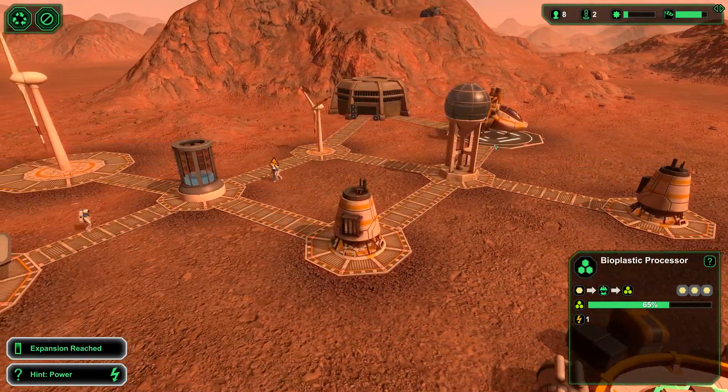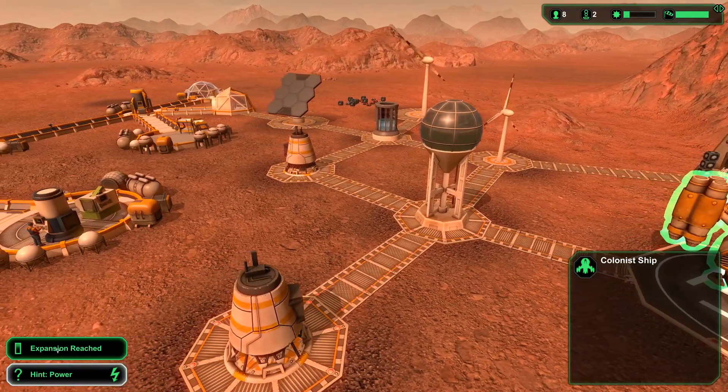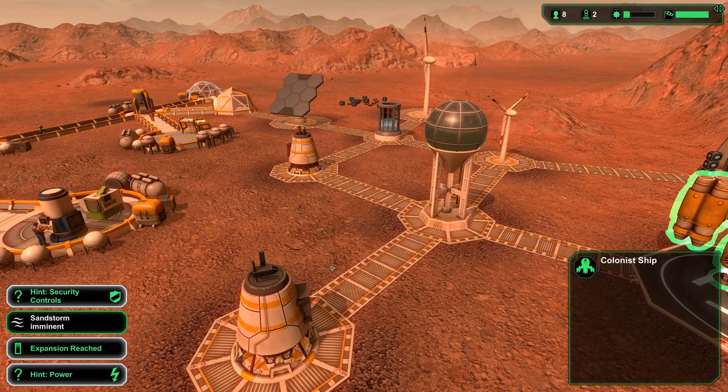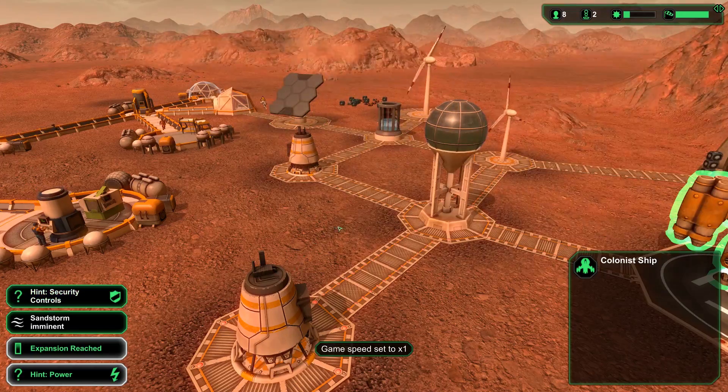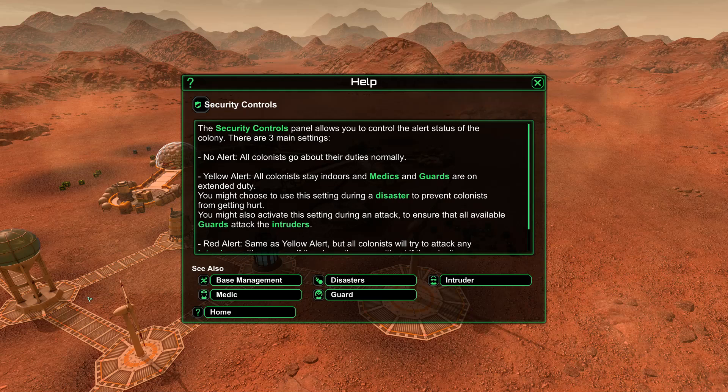Look at this — some new people are landing! I didn't even call them in — a colonist ship. Expansion reached. Sandstorm imminent. Oh God, slow down — there's too many things happening. Security controls panel allows you to control the alert status of the colony. There are three main settings.